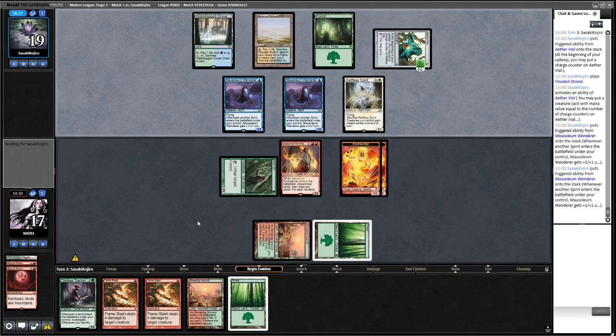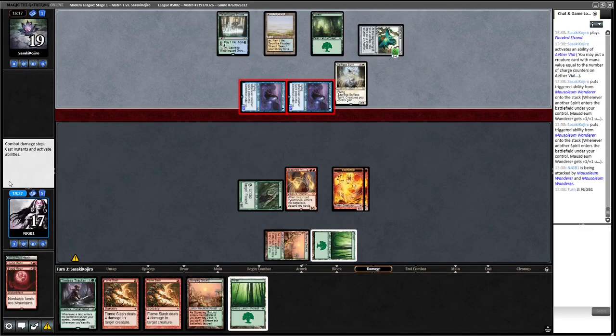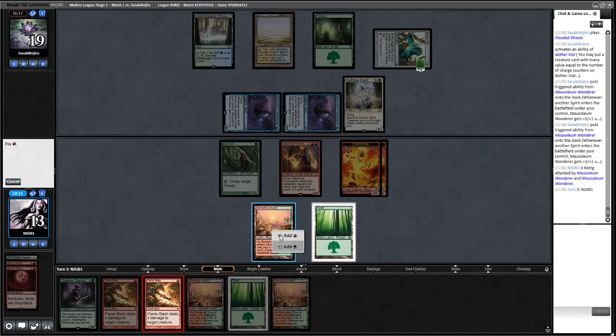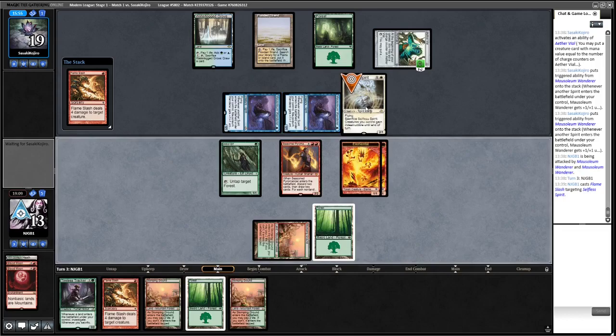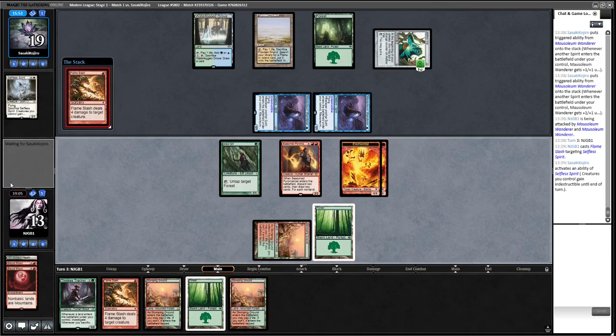If they Spell Queller our removal, and then we try to Flame Slash the Spell Queller, they'll probably make it indestructible. Okay, they just make their other creatures indestructible, which is fine. Do we play Tireless Tracker? We could just attack with everything — yeah I don't mind doing that actually. What's my opponent likely to have? I think we're going to go for Tireless Tracker here.